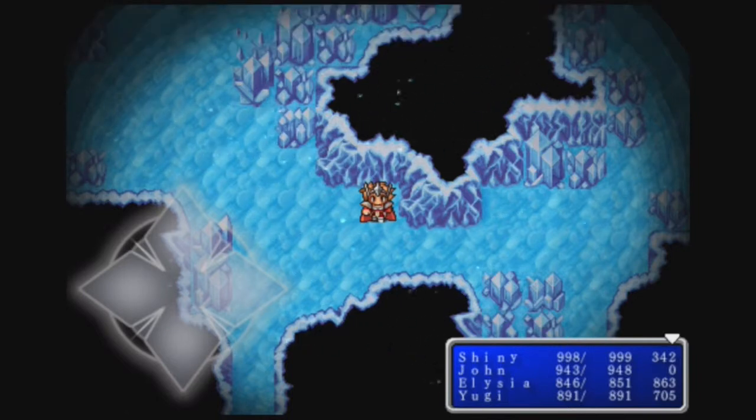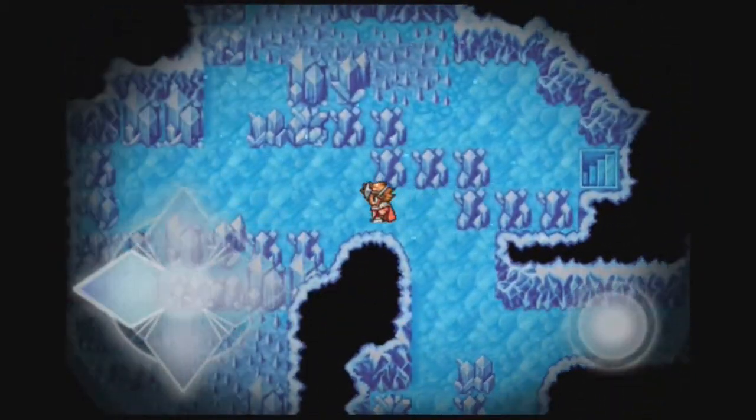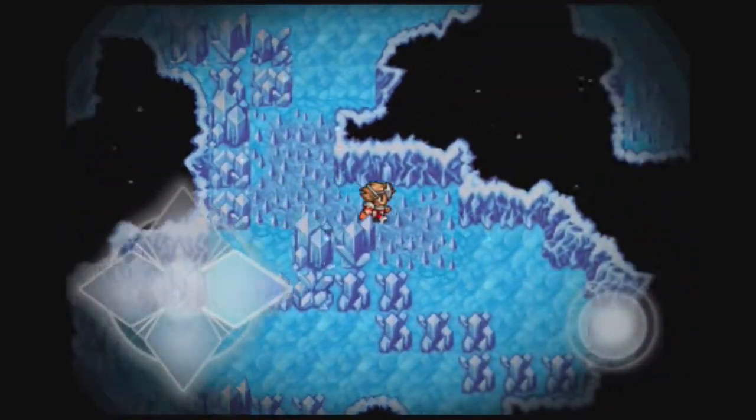Basement Floor 3 is ice. The stairs for this one are right up here. I'm trying to find them because they can be hidden. I see them now — all we have to do is go to the right, up, and then more to the right. Go through these spikes, take a little bit of damage, and here are the stairs.